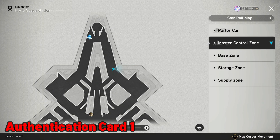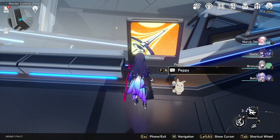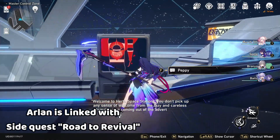For the first authentication card you have to go to this location of master control zone and interact with an NPC called Arlen who shows up on a side quest called Road to Revival. He will be right over here.